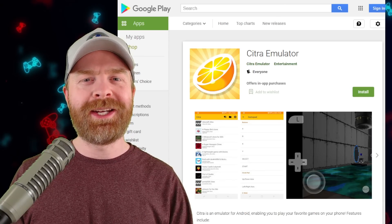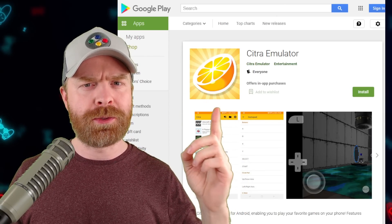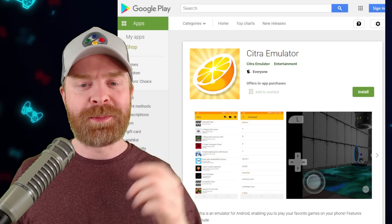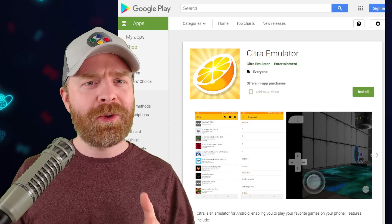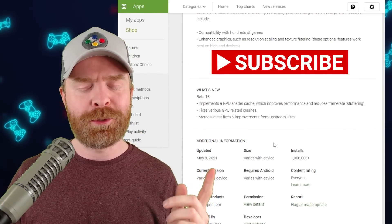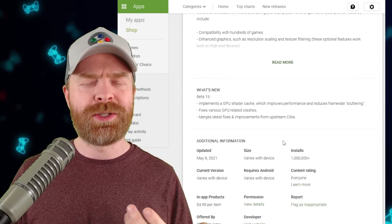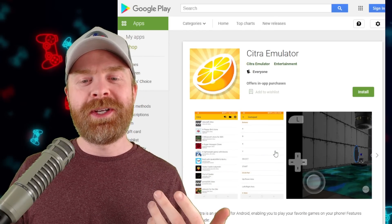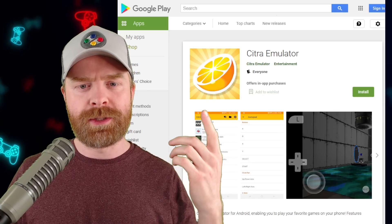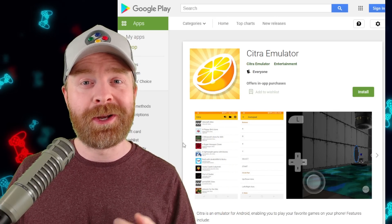Last up, we're talking about Nintendo 3DS emulation on Android with Citra — and yes, the official Google Play Store version of Citra. It has been a while since this app has been updated, and it may or may not be getting an update soon. The last time it was updated was back in May of 2021, so well over a year ago. The reason it hasn't been updated is because the developers are hard at work on Yuzu — the Citra team is now essentially the Yuzu team, and that would explain quite a bit.